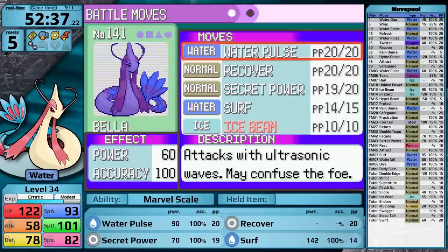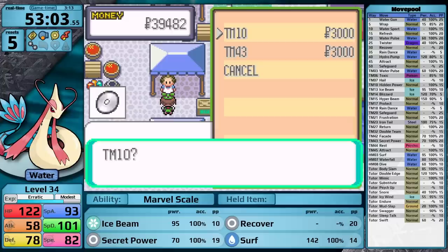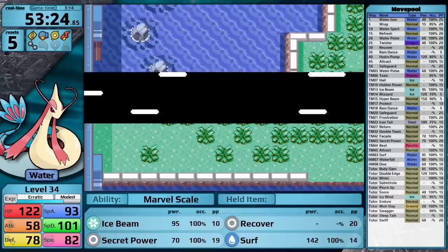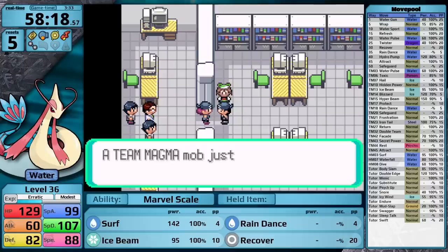I'm obviously going to teach Ice Beam in the place of Water Pulse. Finally, I have a coverage move for the Grass-type Pokemon that have been such nuisances to this point in the playthrough. This route doesn't actually take you too far out of the way, because on your way to Mauville City, you can stop at the TM store in Slateport City and pick up the TM for Hidden Power, as well as more Secret Power TMs if you want them. I grab a rare candy outside of the Trick Master's house, then I catch myself a Zigzagoon, and finally, Milotic learns Rain Dance by level up, and I teach it in the place of Secret Power.